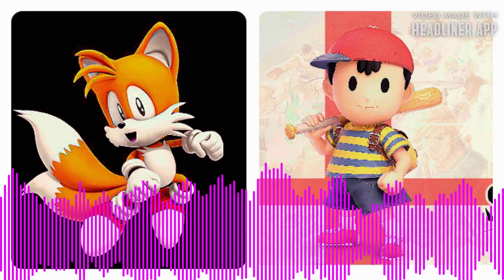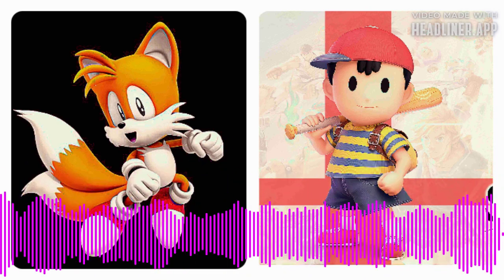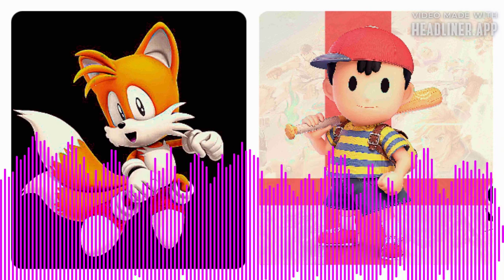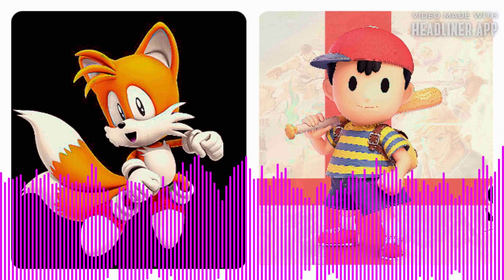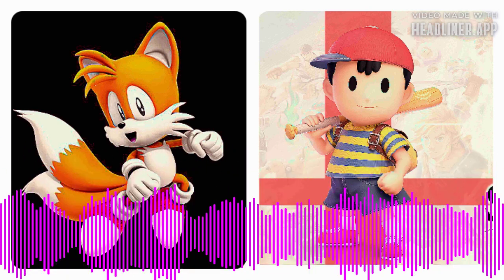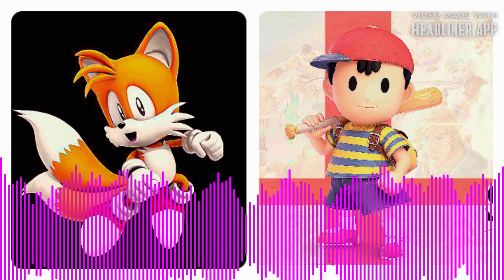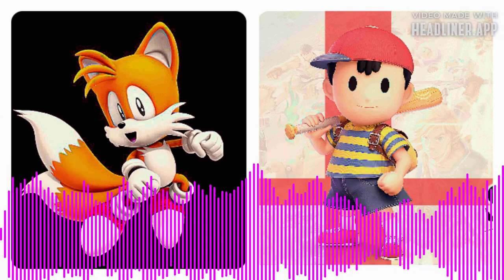Press the Y button to call me! Just press the triangle button to call me! Sonic, you can switch with the Y button! Sonic, you can switch with the triangle button! Sonic, attack with the A button! Sonic, attack with the X button! Sonic, press left bumper and right bumper at the same time to combine your powers!